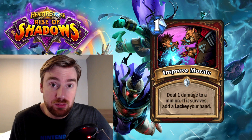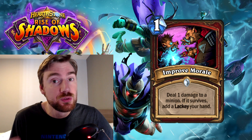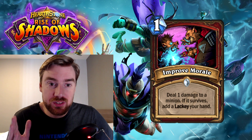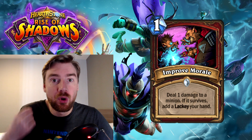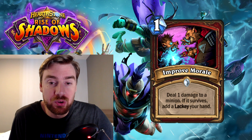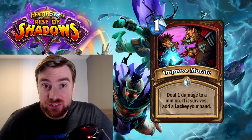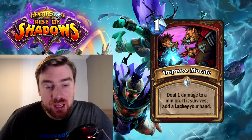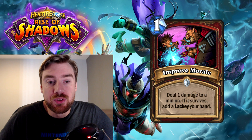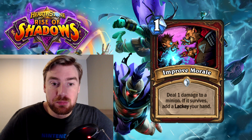There is a very similar card called Blood to Ichor, which came out in Whispers of the Old Gods. That was a one-mana spell — deal 1 damage, if it survives, summon a 2-2 slime. So that gave you a 2-2 body instantly on the board. What this card is giving you is a lackey in your hand, which you have to pay one mana again to play. That one-mana minion is a 1-1 body with a pretty powerful effect. To compare the two cards, Blood to Ichor is obviously faster — it's cheaper and you summon a 2-2 body — but the effects of the lackeys are probably worth it to pay the extra mana for. One of the battle cries is summon a 2-cost minion, so you could get something pretty decent there.